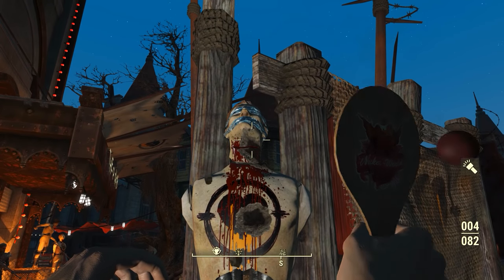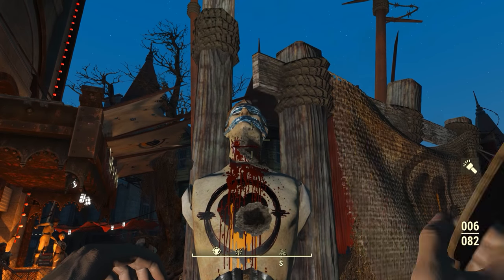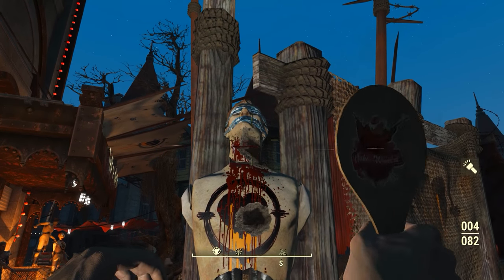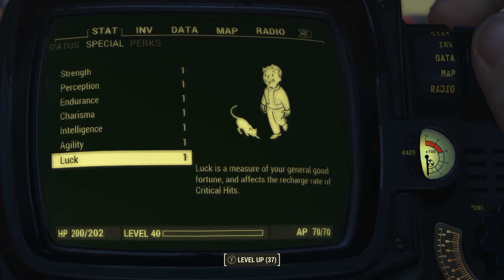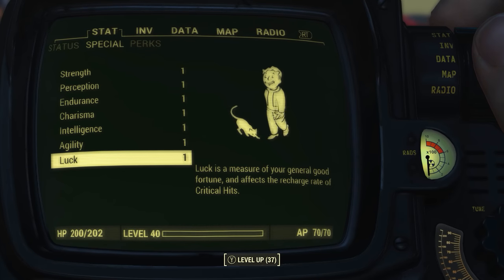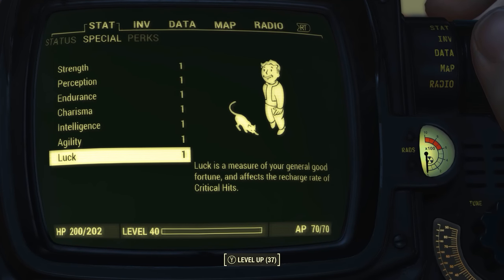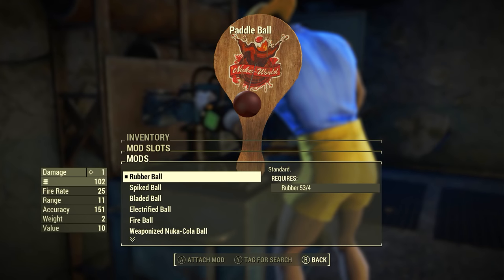Moving on, I just want to quickly touch on the reloading animation, which makes about as much sense as the Ticket Taker carrying 100 Paddle Ball strings. When you get to 0 ammunition, it reloads by flipping the Paddle Ball — logic. Now before we check out this incredibly strange weapon, I have reduced all my character's SPECIAL attribute stats to 1, with no bobblehead, perk, or magazine effects applied. This means we will be seeing the absolute minimum base stats.